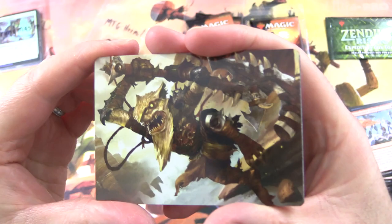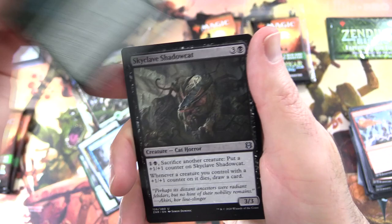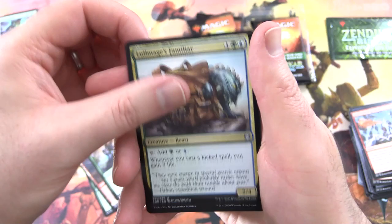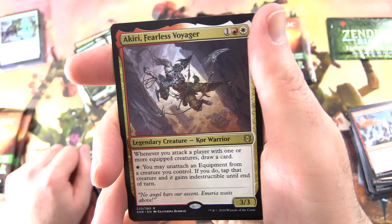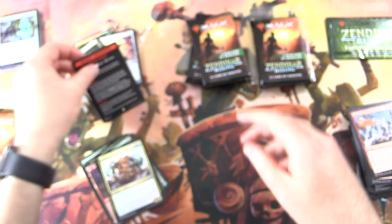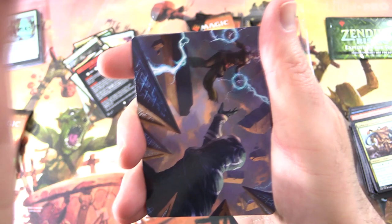We've got a Tita Peak Ambusher art card, a Forest, Adventure Awaits, Spare Supplies, Deliberate, Duraga Visionary, Skyclave Shadow Cat (Cat Horror), Iridescent Horn Beetle, Song Mad Treachery — on the other side the Song Mad Ruins. Lolmage is Familiar. The rare is Akiri Fearless Voyager, Legendary Creature Core Warrior 3/3 for 3. Whenever you attack a player with one or more equipped creatures, draw a card. For 1 white, you may unattach an equipment from a creature you control — if you do, tap that creature and it gains indestructible until end of turn. And a Foil Farsight Adept. The minigame is Base Race. We're not getting any packs with more than one rare so far — pretty common, but you can get up to four rares in these.